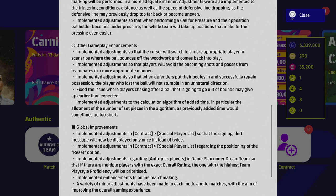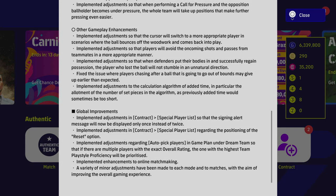They fixed the issue where players chasing a ball going out of bounds may give up earlier than expected. They adjusted the calculation algorithm for added time. In global improvements: contracts with the sign alert message will now be deployed only once instead of twice. They also adjusted the reset option position, auto pick under Game Plan and Dream Team to prioritize players with multipliers of the exact overall with the highest team play style proficiency — mostly small enhancements.